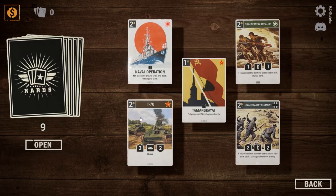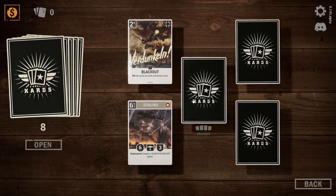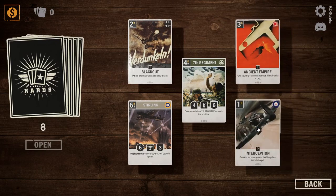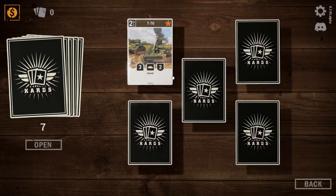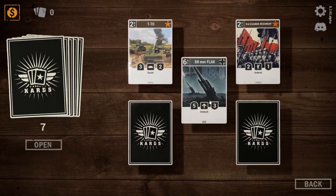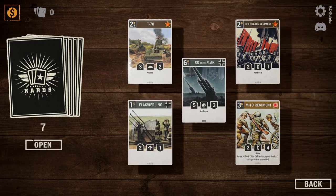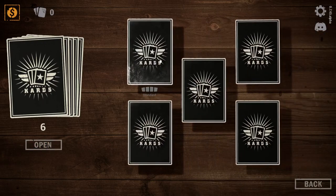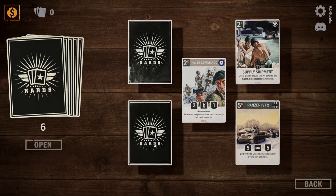We've got Naval Operations. We've got two Soviet cards, an American, a Japanese, and a German. Let's have another one — standard, standard, standard, standard. So we've got two Brits, an American, a Japanese, and a German. Then Russian, Russian, German, German, and Japanese — and a limited number 10 Commandos, nice.